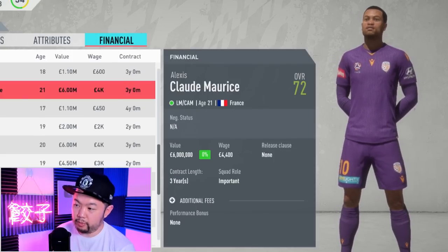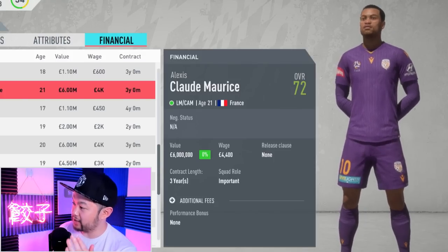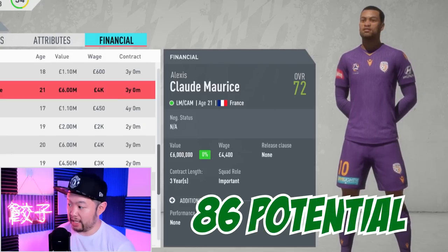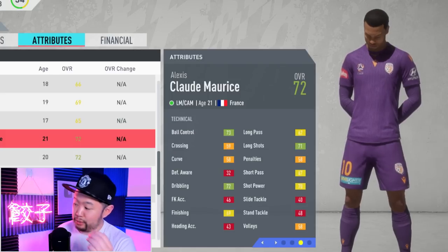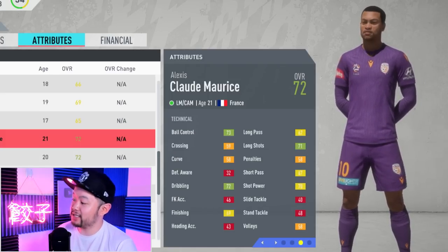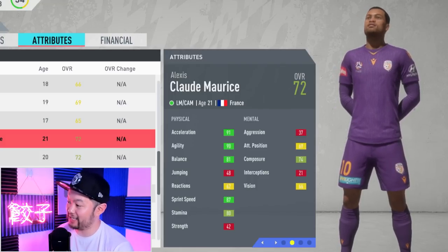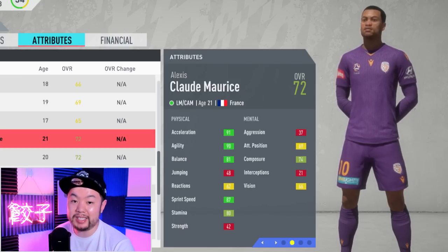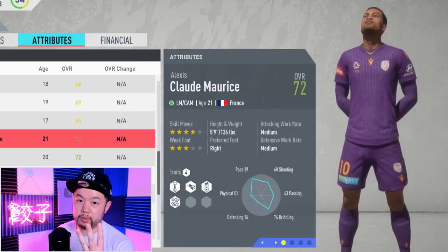Now we're moving to the left wing. The first guy is Claude Maurice. The Frenchman starts out at 72 overall and can get up to a base potential of 86. His value is only 6 million to start. His technicals aren't anything to shake a stick at, but check out the physicals: 91 acceleration, 90 agility, dark greens in balance, and 87 sprint speed, plus excellent stamina at 80 for a youngster. For those who love skills, he's got four-star skill moves and a three-star weak foot.